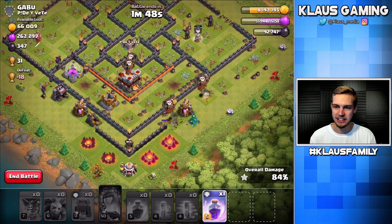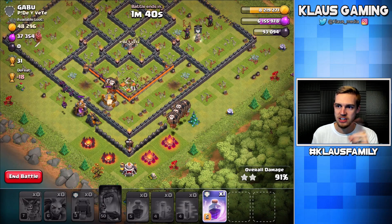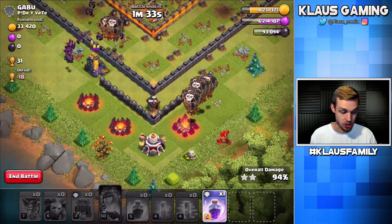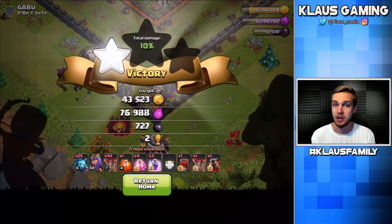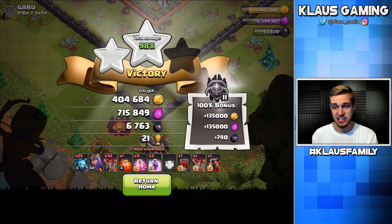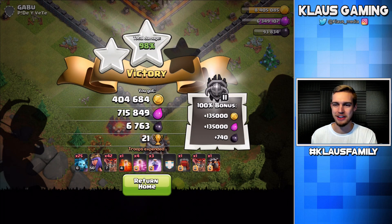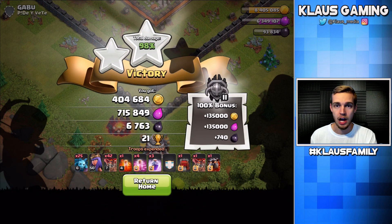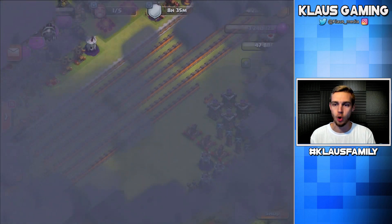That is amazing. Unfortunately the queen died, but I've got the queen boosted so she'll wake up again for my next raid. We'll get 50,000 more, putting us at 8.25 million plus the loot bonus — we might even get to eight and a half million gold. 7,500 dark elixir — over 840,000 elixir and 540,000 gold. So tons of loot and now we're sitting on 8.4 million gold.